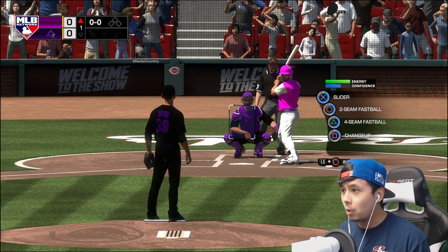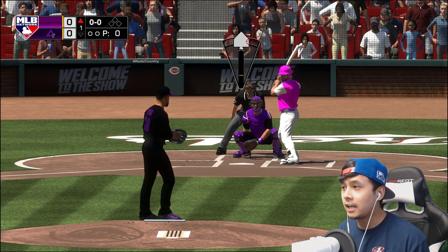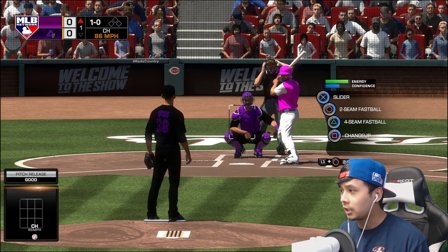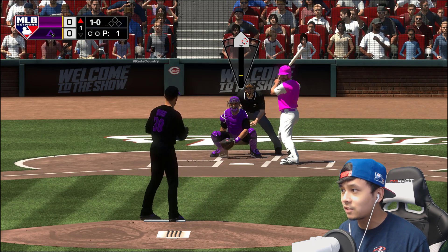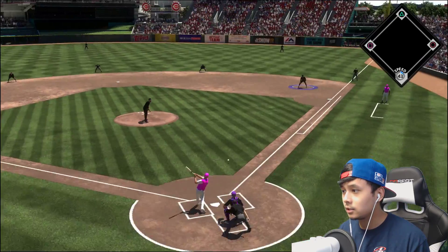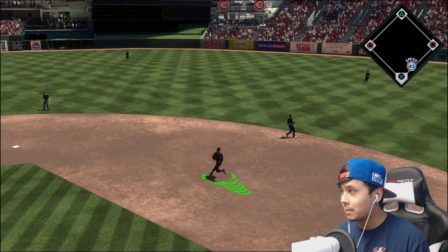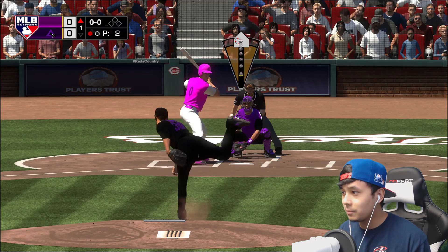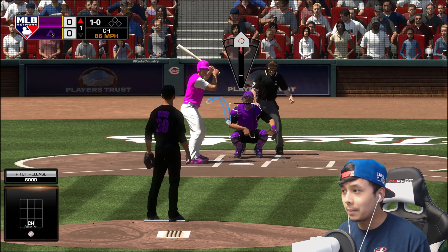We got Tyson Ross on the mound. Don't even know how we got him on there, but okay, here we go. We're at Great American Ballpark because the Brewers are playing the Reds today, even though we are playing at home. I really like this ballpark — it's got a nice view and I like the red. Come on, get him out — first out of the game. They've been hitting us pretty well the last couple episodes.